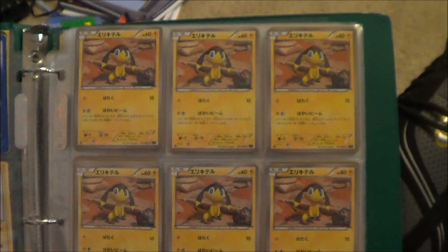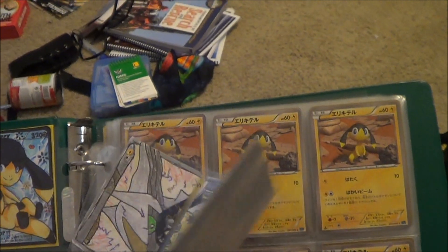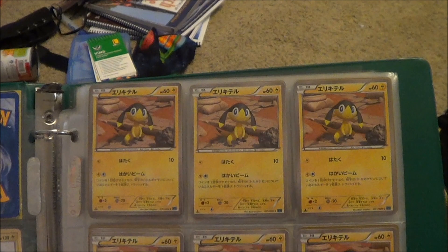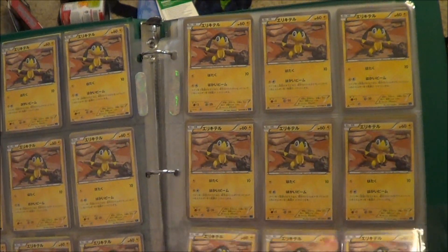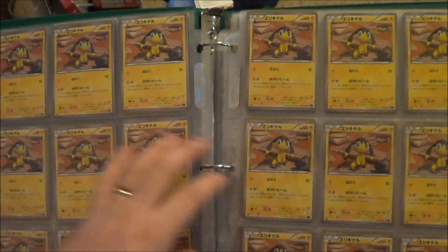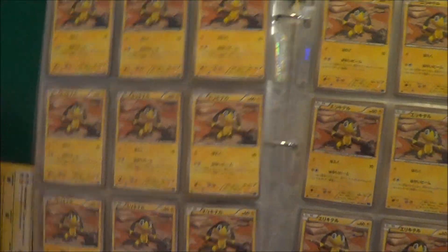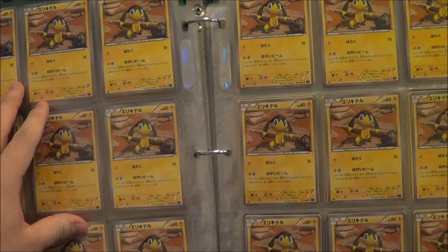So now we're going to start with my actual Helioptile collection — the real cards. Here we go. This is first edition Wildblaze. Counting through the pages: 9, 18, 27, 36, 45, 54, 63, 72, 81, 90, 99, 108, 117...